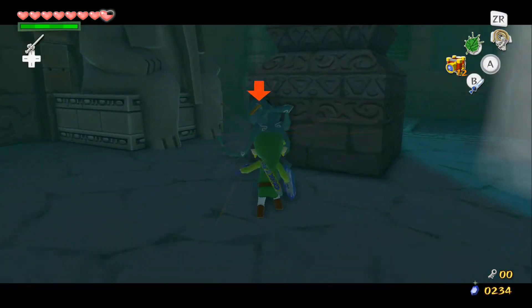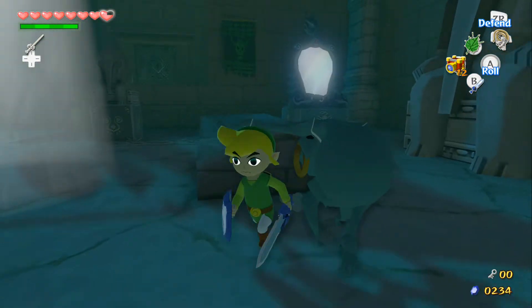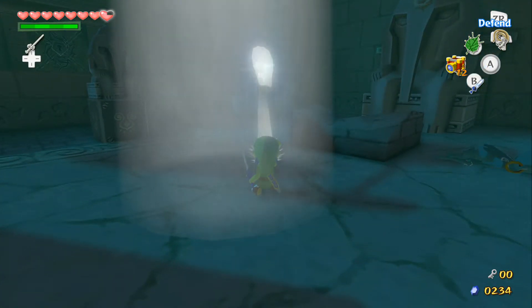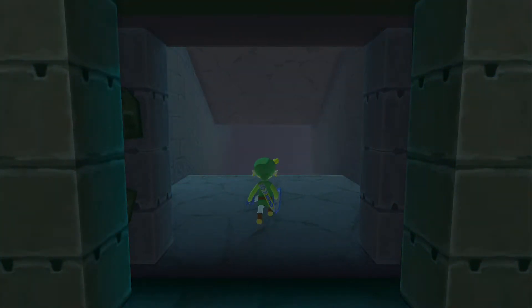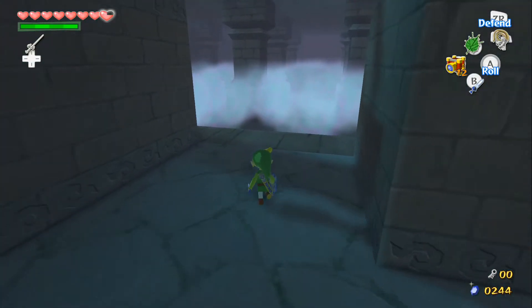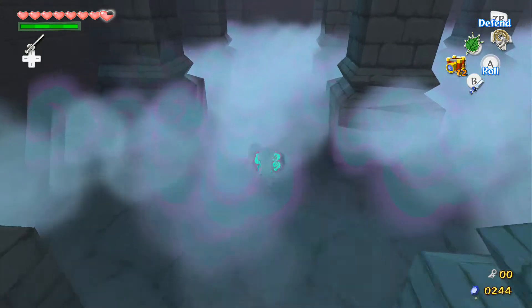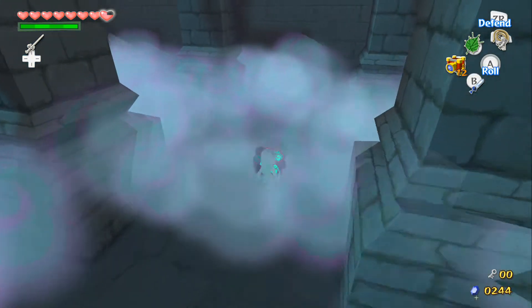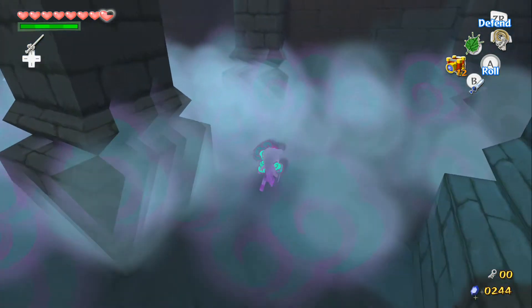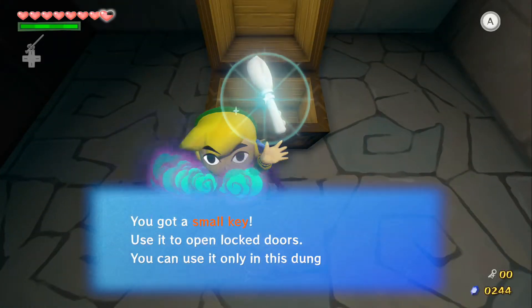Okay, two Redeads in here. Something I want to mention: you can actually shine the light on them to make slicing a little easier. You can aim the mirror at that mirror over there to get rid of them. I think we can leave Medley in here for now. Behind here are two more treasure chests, but it's very hard to get them because you can't use your sword. We got a small key.